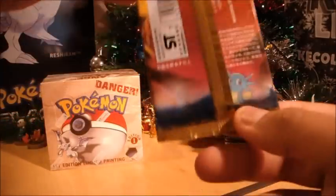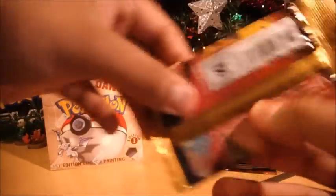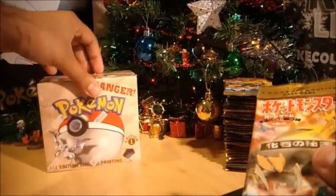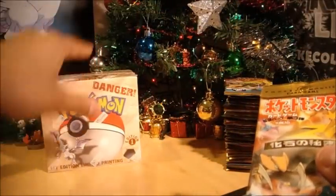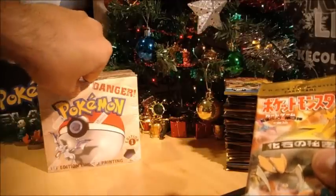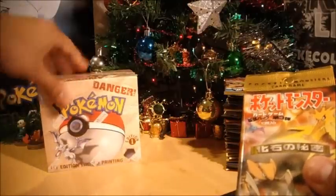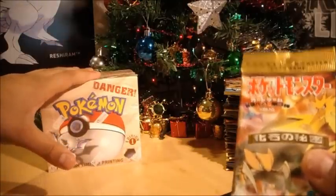There's the pack here for you — the back, little Horsea. You can see that as well. We've also got the First Edition Fossil Booster Box here. By the time you see this, I may have already opened it, but here it is to accompany the Japanese Fossil set. Anyway, let's kickstart this off. My first Japanese Fossil pack opening — it's going to be quite cool. There's a holographic in each pack.